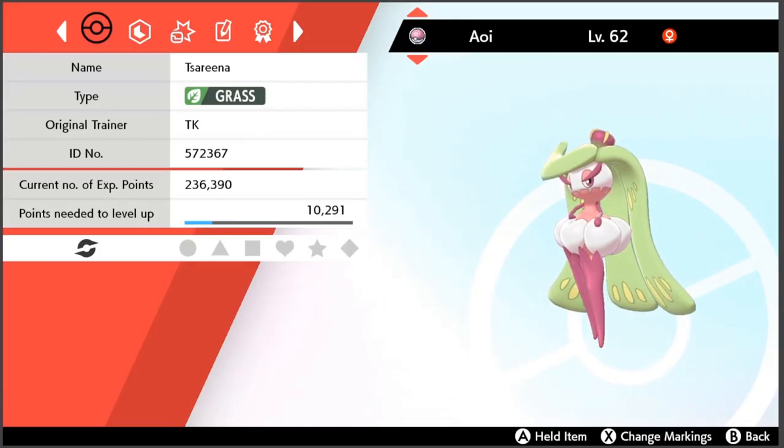How's it going, all my tacticians, and welcome back to another competitive analysis video. This time we're talking about the queen of thickness herself from Generation 7, Alola's one and only, the Sundeer of plants, Tsareena. In any case, Tsareena is one of Generation 7's unique Pokemon — it's a pure Grass type.